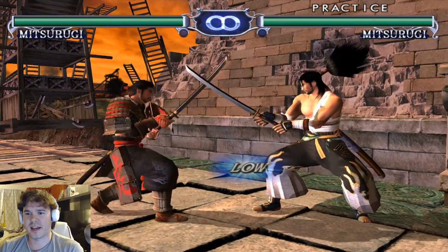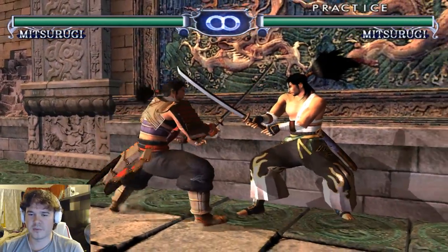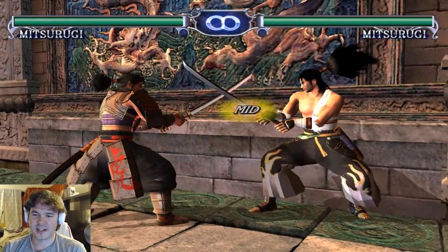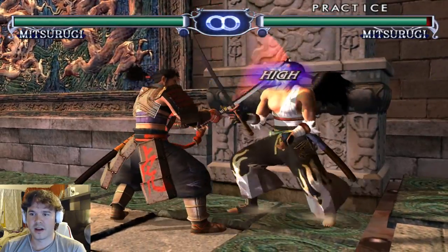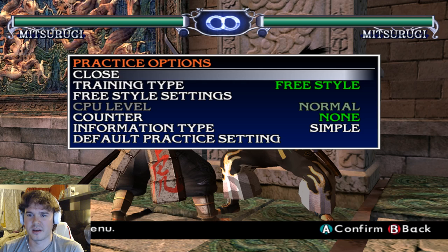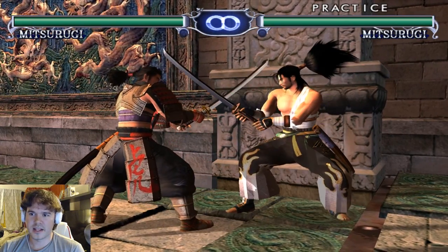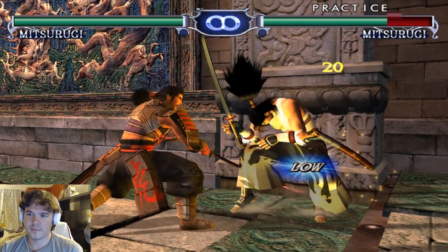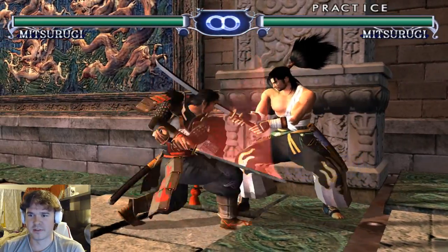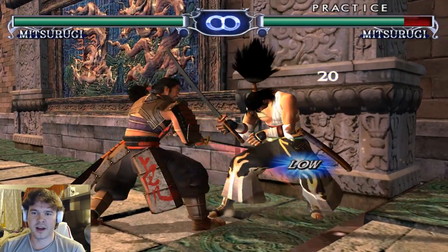Mitsurugi actually has a pretty good repertoire of low attacks. Forward B down is a good low poke. Forward B by itself is not a bad move either — it's a nice mid, and forward B up is a really quick high, actually faster than B forward. Down KB is great, but the best fast low is this one because it's a lot faster and a lot safer than down KB. I recommend this one honestly — it's probably launchable depending on the character you're facing, but it's a really good fast low poke.